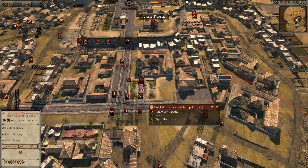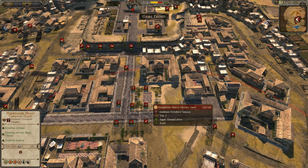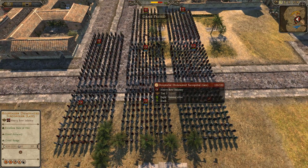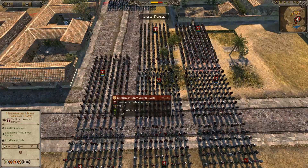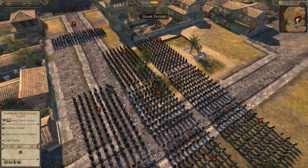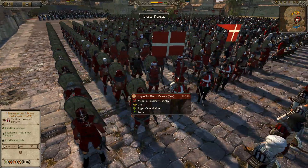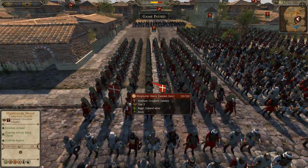All of his bows are in the center — four units of Hospitaller Dismounted Turcopolier. And then he's got three units of Hospitaller Heavy Caravan. These guys are super elite; they can actually form a square as well, and they do really well against enemy cavalry and infantry. So he's got three units of them.